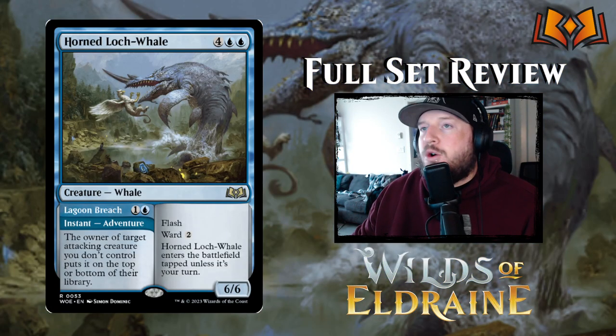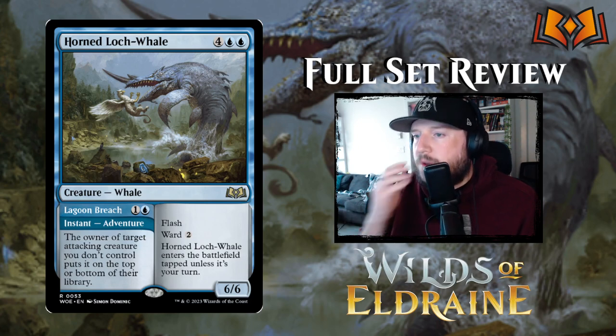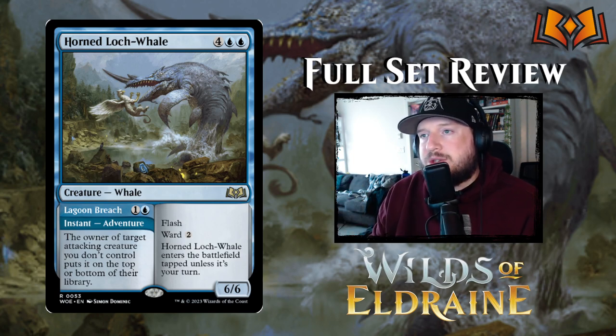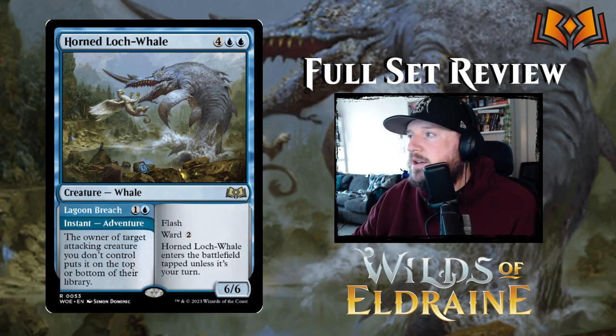Next up is Horned Lock Whale — four blue blue for a 6/6 Whale with flash and ward two. Horned Lock Whale enters the battlefield tapped unless it's your turn, so you can't flash it in to block, but you can flash it in at end step and untap it right away, or flash it in right before combat to surprise your opponent. Its adventure side is Lagoon Breach — one and a blue for an instant: the owner of target attacking creature you don't control puts it on top or bottom of their library. So you can cast it as an adventure, bounce their most important attacking thing, then immediately play Horned Lock Whale at flash speed, untap on your turn, and attack with it. A 6/6 with ward two for six is really good — I think this is very very strong.